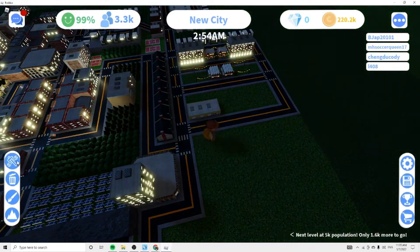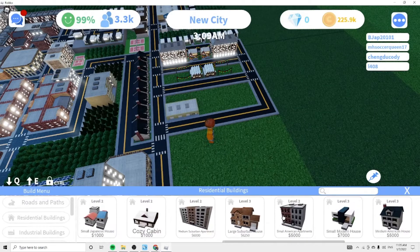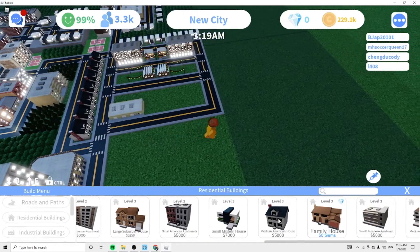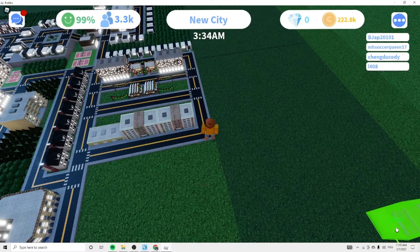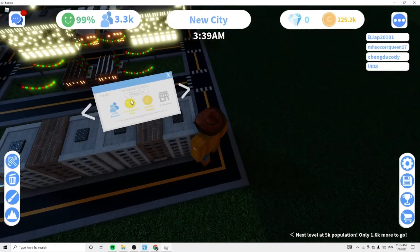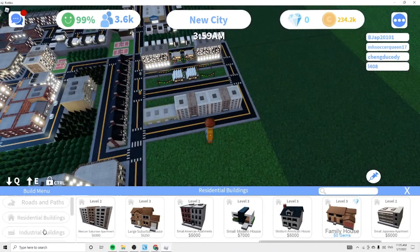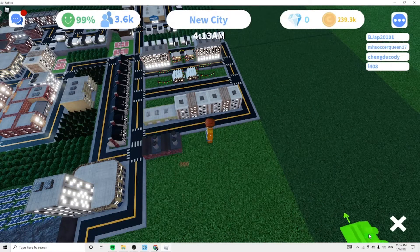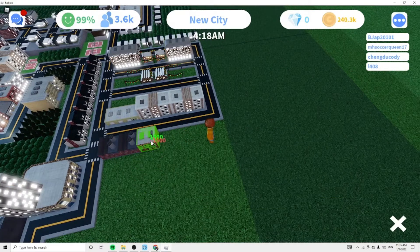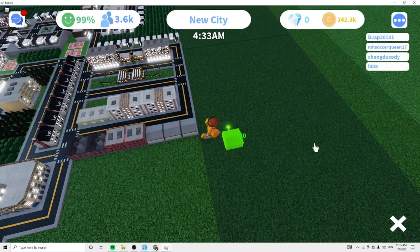Let's put more houses down now. Kind of want to do the medium suburban apartment because these things each hold 160 residents. Yeah, now they want lower level jobs so that they can work themselves up, so we'll put like two classic factories, two of these, and a warehouse.